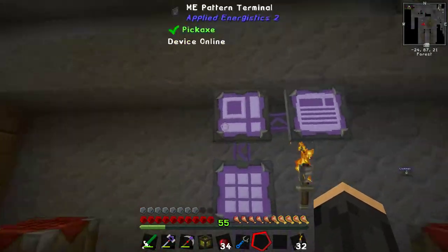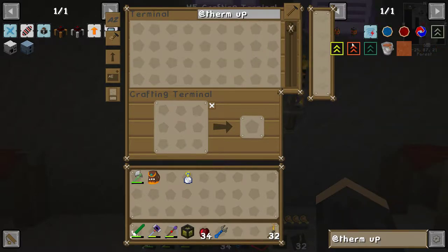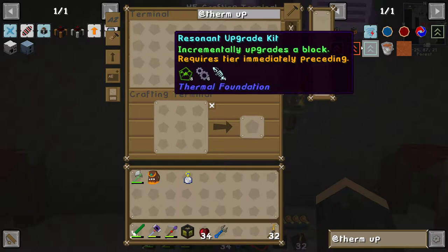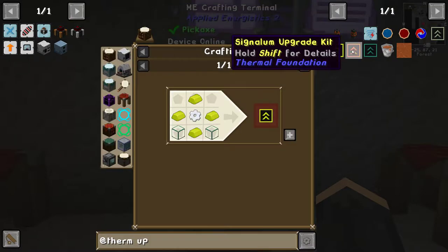So now what I'm thinking of is looking at... what's the name of the thing? It's Thermal... So Signalium is the best and then Resonant is the one after. It doesn't actually tell you what the tiers are, but it goes Hardened, Reinforced, Resonant and Signalium, I think. Or it might be in this order. Let's find out.